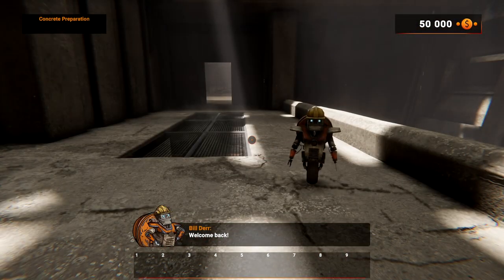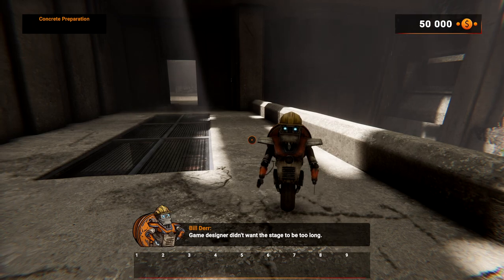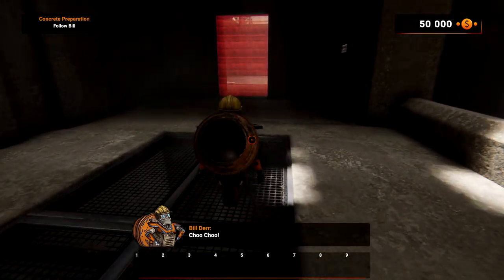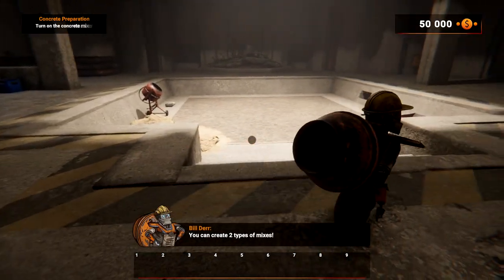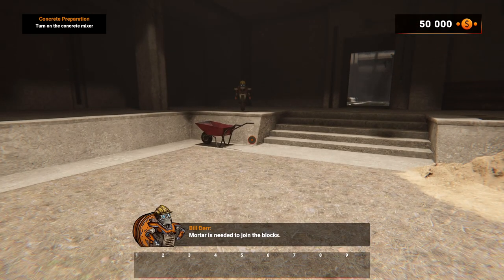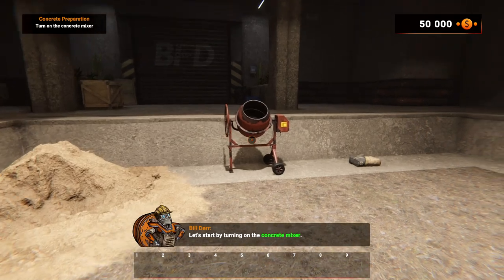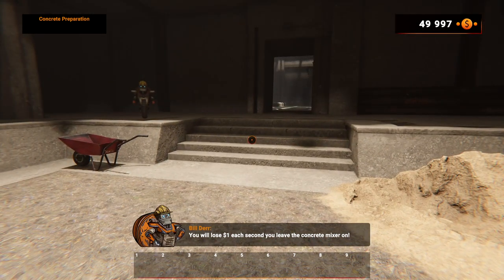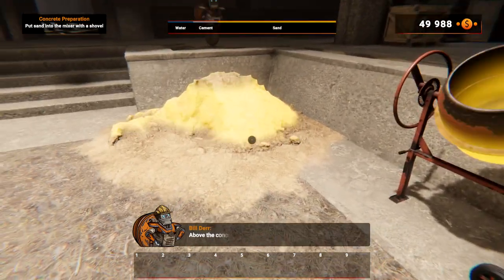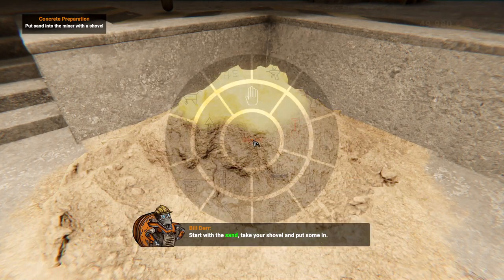Welcome back. You're probably wondering how come you had concrete in your wheelbarrow in the previous level — the game designers didn't want the stage to be too long. Let's find out how to make it. There are two types of mixes: mortar and concrete. Mortar is needed to join the blocks; concrete is used for foundations. Let's start by turning on the concrete mixer. You will lose one dollar for each second you leave the concrete mixer on — so make it quick! Take your shovel and put some sand in.